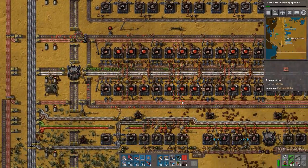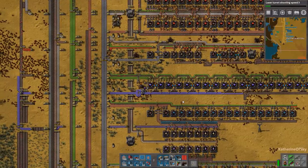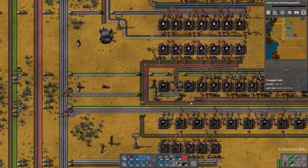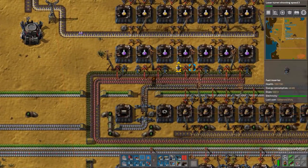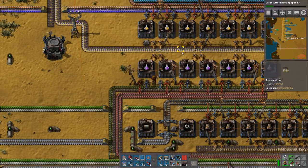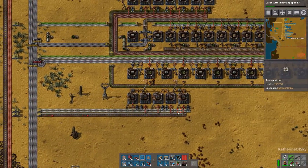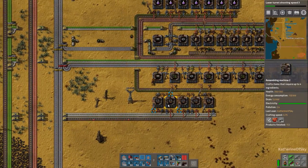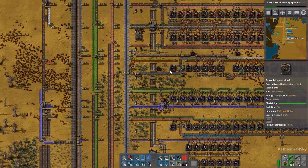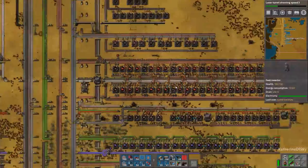Where is purple science made? There it is. Purple science is missing electric furnaces, which is very ironic considering we just set some up in the other area. Looks like we're missing red chips. And red chips is probably because of green circuits - it's not even getting anywhere close to down the line.